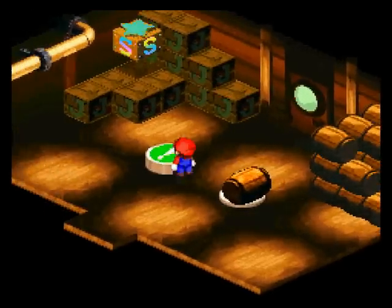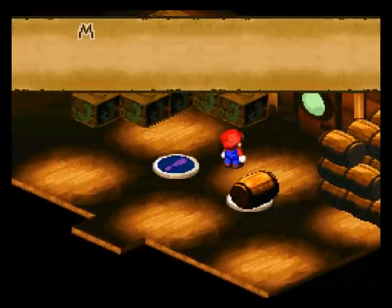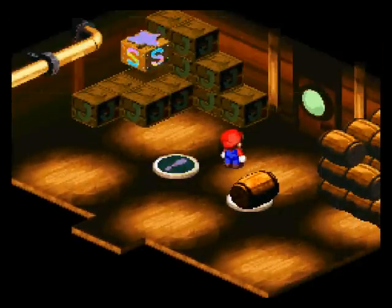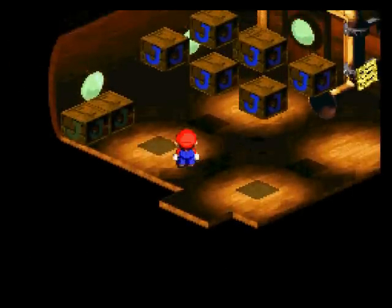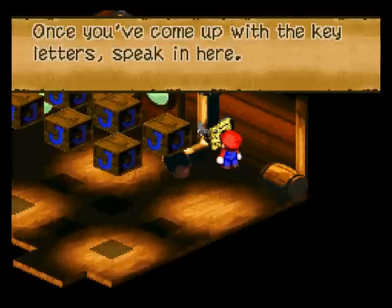But first things first, we knock this barrel down here and then jump on it. And that will drop a mushroom, which instantly heals the whole party, and also we get one of the clues to the puzzle. The password itself is pretty straightforward, and I didn't want to go through all the trials just to get hints on how to do the password, because they're just hints — it doesn't tell you exactly what the password is.